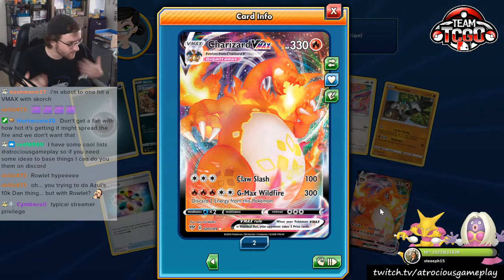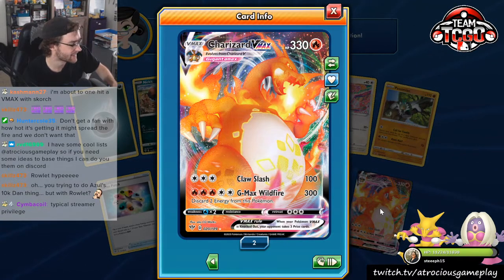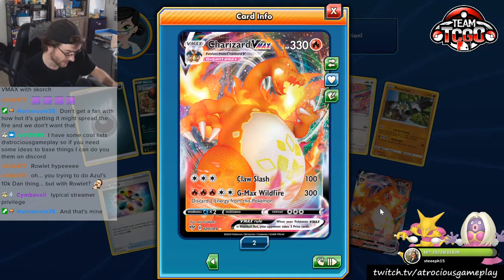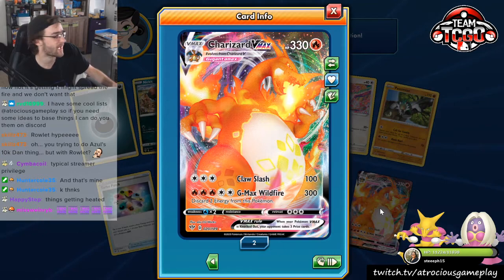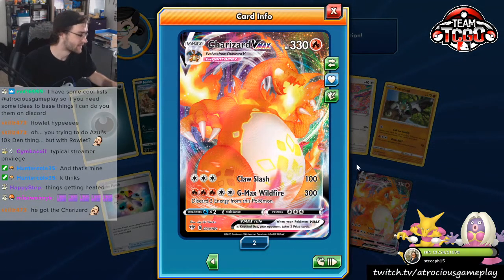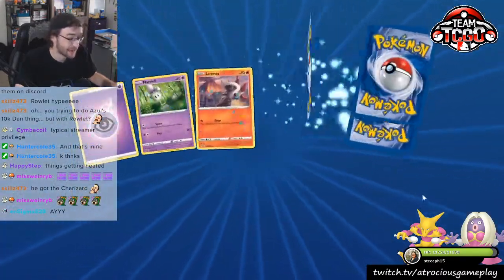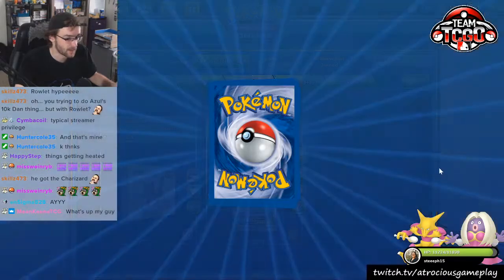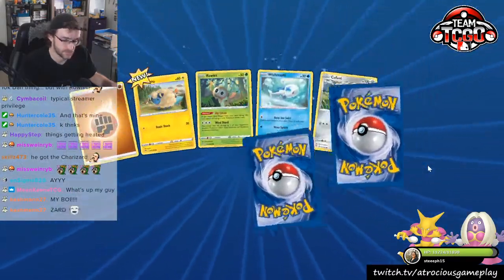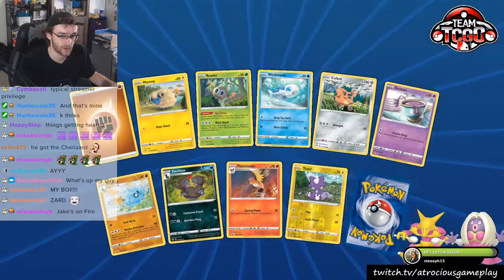I wish this was IRL — we'd be on fire right now. You're trying to do the Azul 10K thing but with Rowlet skills — there's so many people that do that. That's not a new thing. Purple Clif's been doing that for years with Wimpod. Charizard VMAX — our second one. You may be thinking, when did this knucklehead get one? I got one when we were opening up some Darkness Ablaze from a scam train.